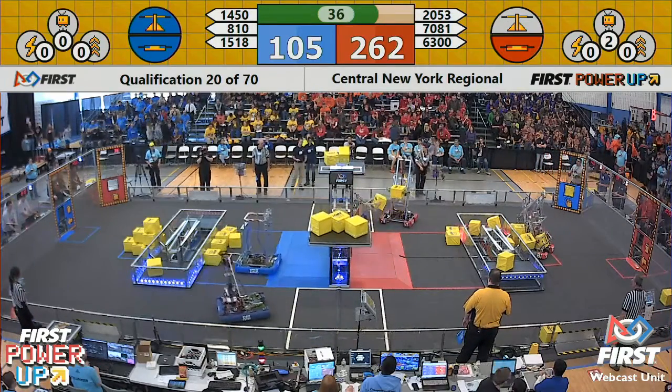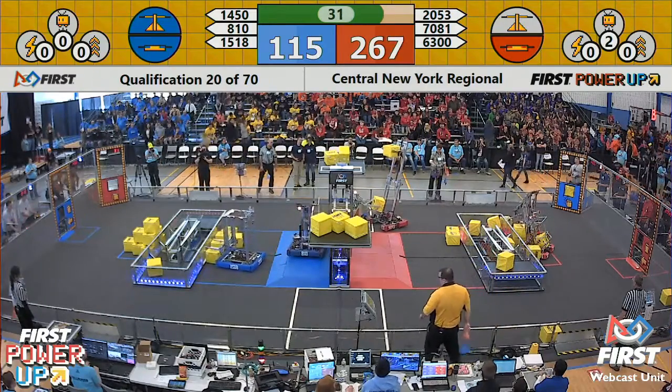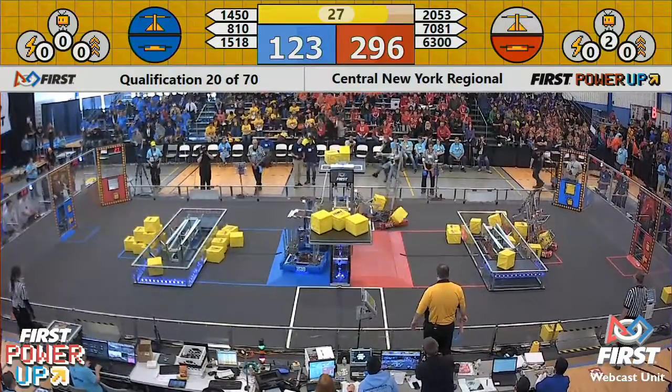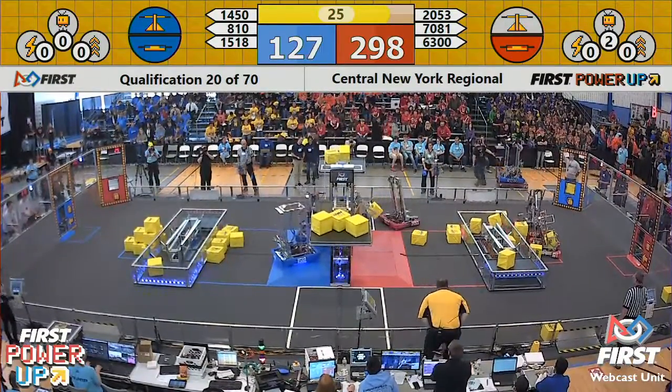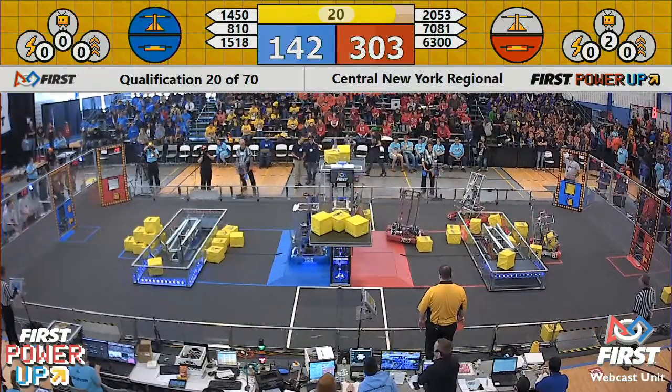6300, the Northwood team, trying to grab cubes around their alliance partner to bring over to the exchange. 1450 accruing some more penalties now as Tiger Tronix tries a score on the scale. 30 seconds left as teams try to ascend to face the boss.